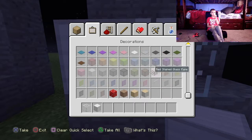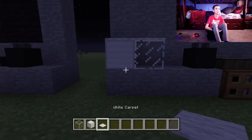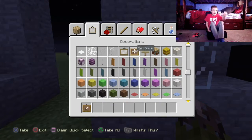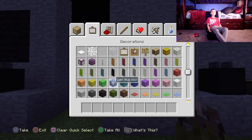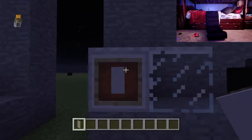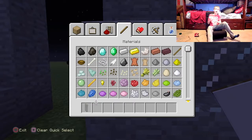Place your iron right there, and then carpet like that — white carpet — and then you can go ahead and get a white banner, customize it, and get a crafting table. Let's go ahead and turn on the lights. It doesn't look like much of a difference — it's just brighter.